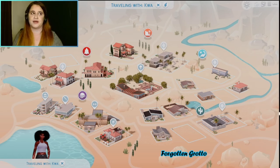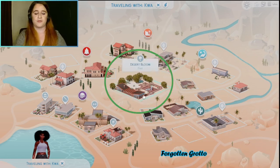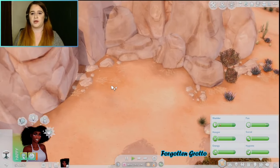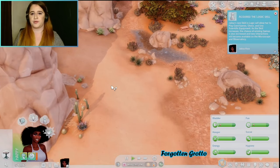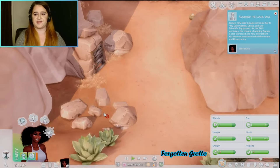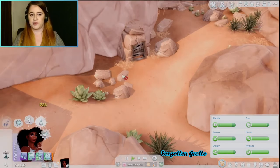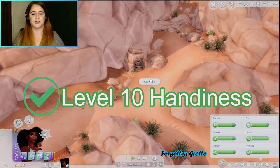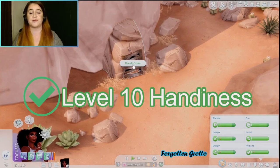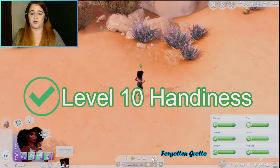To get to the Forgotten Grotto, go to your world selection and go to Oasis Springs — the desert world that comes in the base game, not StrangerVille. Then go to the lot called Desert Bloom Park. Once inside, travel to the north part of the park. For this one, you need level 10 Handiness — you can cheat it with UI Cheats or earn it yourself.